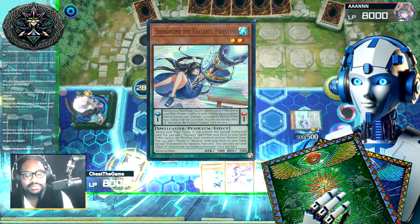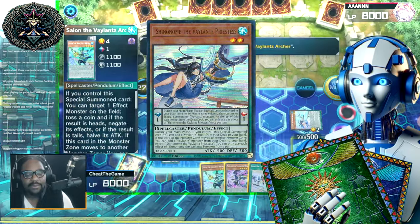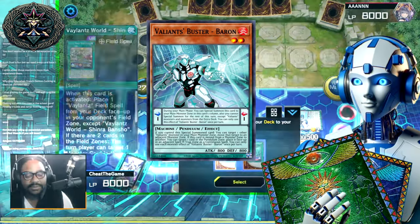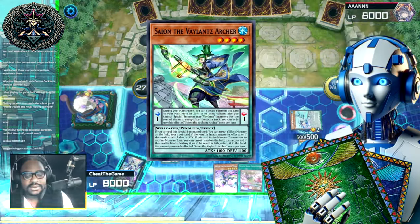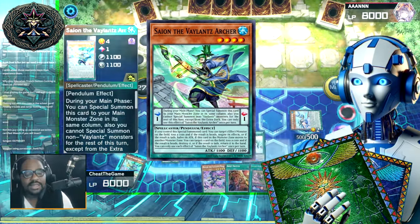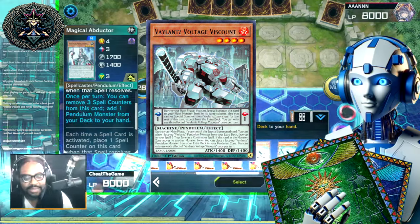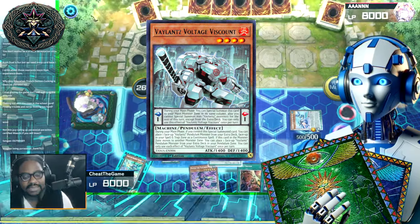Shinonome, Lv2 water spellcaster, acts as a one-card starter and searcher for the deck. Its ignition effect searches for a valence spell, while its trigger effect searches for a valence monster. Baron, Lv2 fire machine, is known for its ability to move a valence monster horizontally, and its trigger effect moves a monster from the pendulum zone to an adjacent spell/trap zone. Sion, Lv4 fire machine, has coin-flip-based effects dealing with removal — either negating an opponent's effect, reducing a monster's ATK, or destroying or bouncing a targeted card. Viscount, Lv4 fire machine, helps in recursion and extension, placing a valence monster from the face-up extra deck to a spell/trap zone or directly to your pendulum zone.